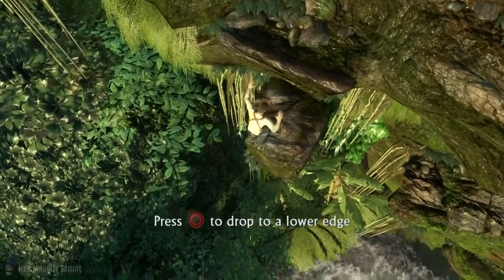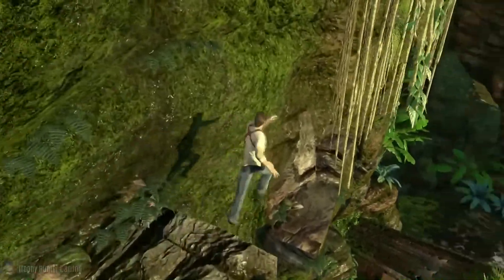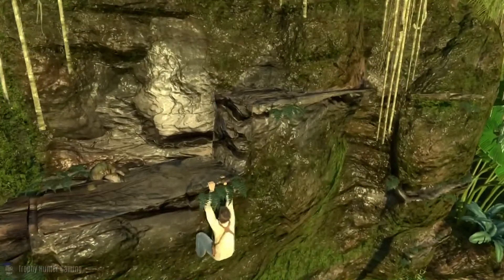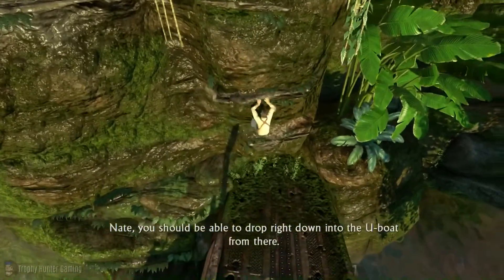I'm going to press circle to drop to the lower ledge. Be careful, because I went a bit crazy the first time I recorded this and ended up dropping off the end of the cliff. So we'll make our way across, drop down again, and once we get to the part where we can just drop onto the boat, that's where treasure number 8 will be.